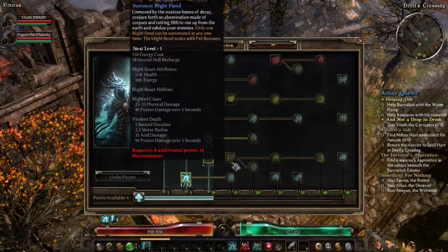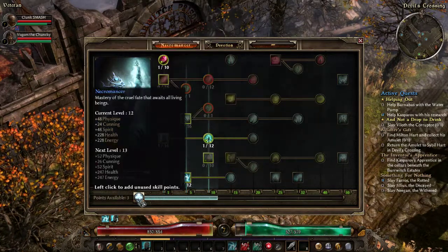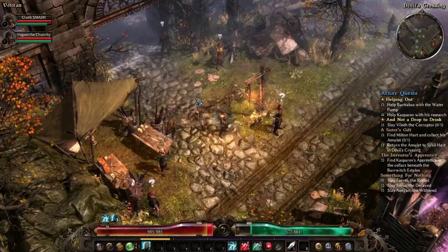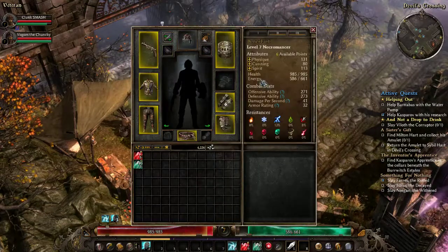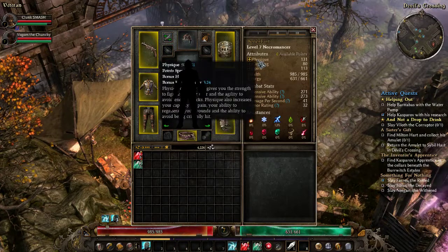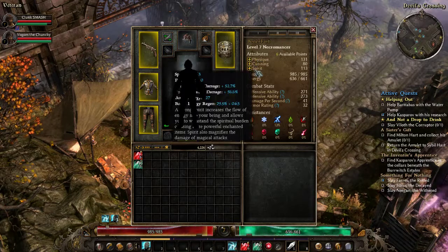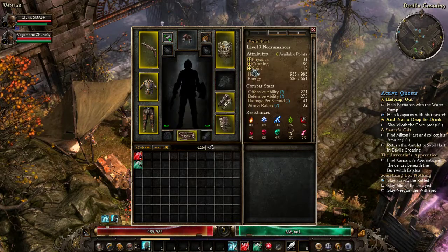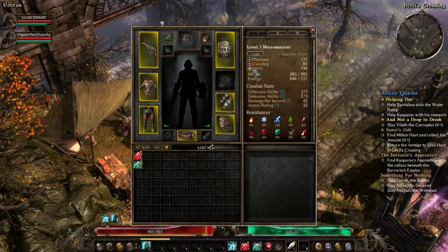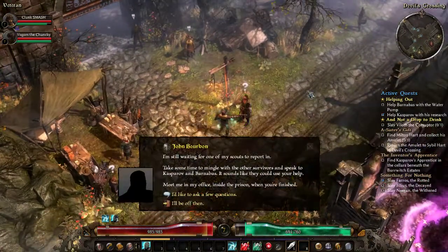Ravenous Earth — I kind of want the Blight Fiend. I want to go full minion master, so I just need four points. Maybe run a Necromancer with Occultist or Shaman and just have nothing but minions. Physique reduces chance of being critically hit. It looks like you can undo points in your skill tree — there's a giant undo button right above your points available.